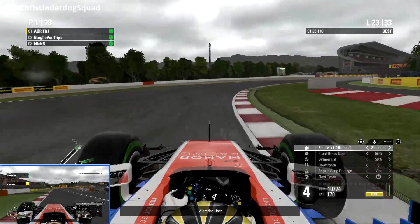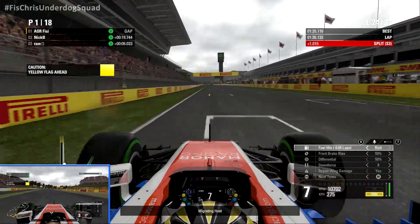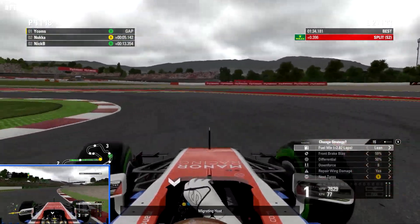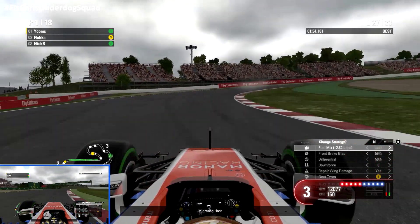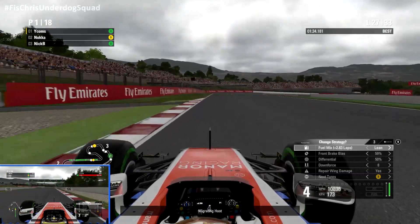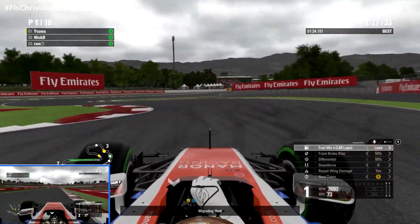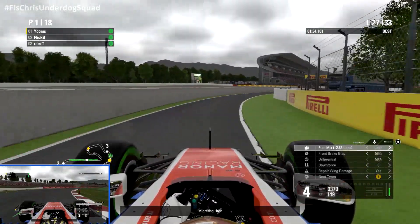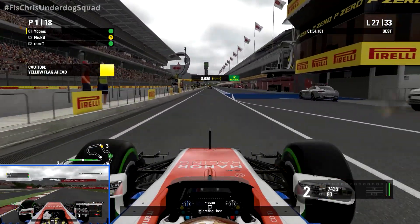It seems like it's drying up a little bit — I wonder if we're going on to the slick tyres in the next couple of laps, maybe even the soft tyres. They did say on the weather forecast that right at the end of the race it was going to be dry, so that could definitely be the case. On your screen you are leading the race, but I think the actual positions we are in at the moment are 4th and 7th. You still have Fab Raiser very close behind. Ram is pulling away, Nick B still in second. It definitely looks a lot drier on the track — still a few raindrops rolling down the camera, but not too much water on the track.